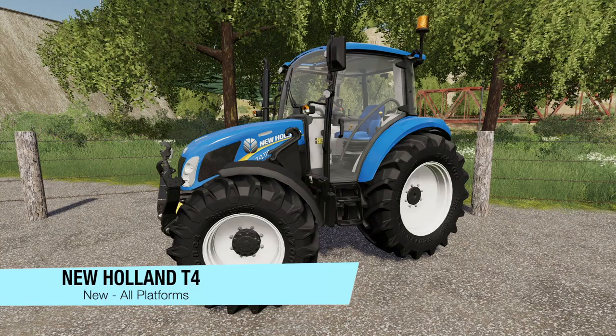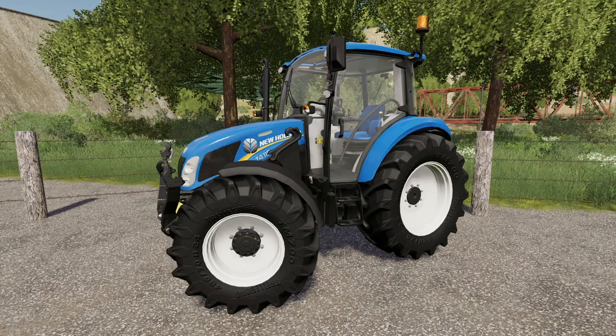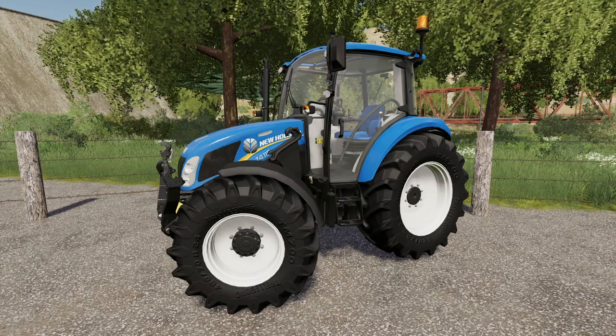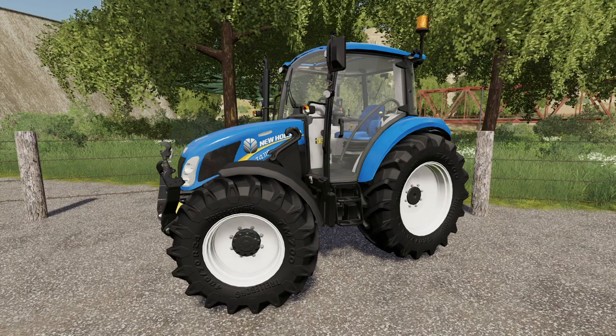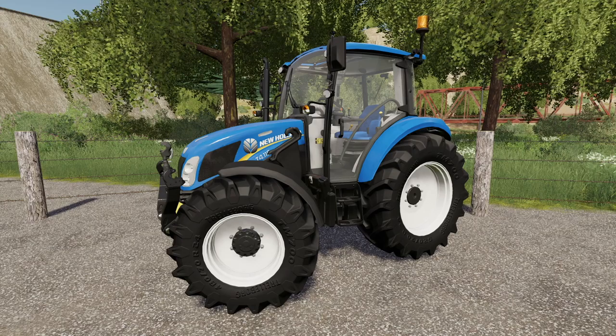Starting with new mods for all platforms, today first we have the New Holland T4, also known as Baby Blue. This is a small tractor from the New Holland brand. Starting price is going to be $65,000. Top speed in kilometers is 43 — we'll find out what that is in miles per hour. We've got multiple different engine options, multiple different tire options, multiple different options — all kinds of crazy stuff.